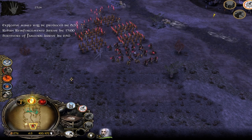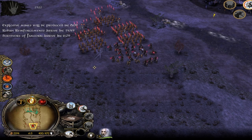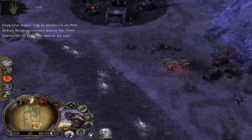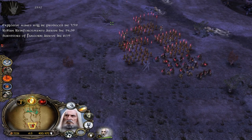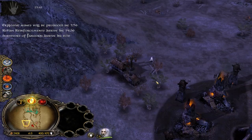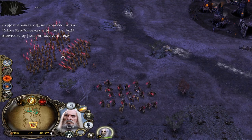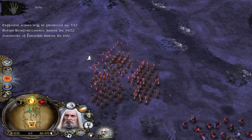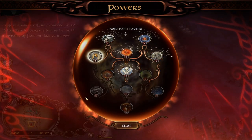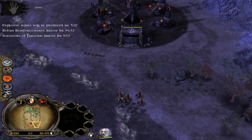In about six minutes, Fangorn is going to arrive. In about fifteen minutes, Rohan will arrive. In about eight minutes we will be able to build explosive mines. I'm going to keep Saruman with the army to make sure we have enough leadership — Saruman gives us 50% more armor and 100% more combat experience. Combat experience is less critical since our level 10 combos can't level up anymore. We could pick up industry from the spell book but our money is already looking very good.